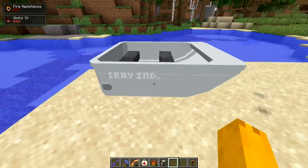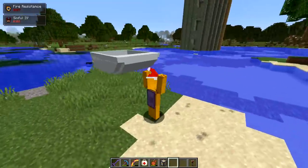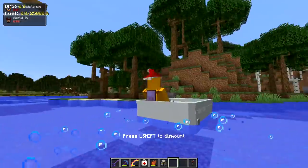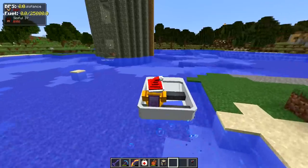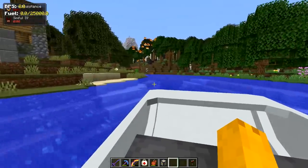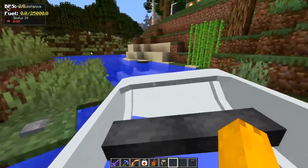Next up we got a boat right here — the aluminum boat, I believe. Does this thing have an engine? Let's pick it up, put it on our head. Toss it in the water — we can drive this with no problem. Let's head down the river into this beautiful fiery area where dragons have destroyed the forest. It's not that bad, could be a lot worse.